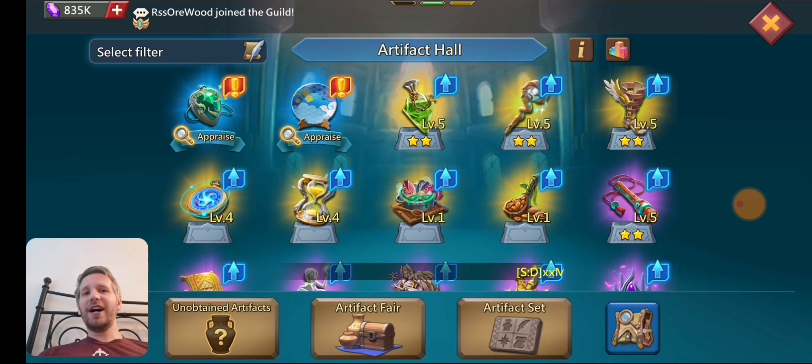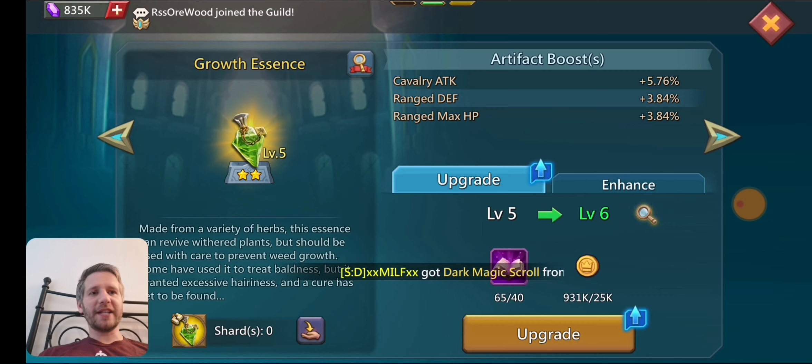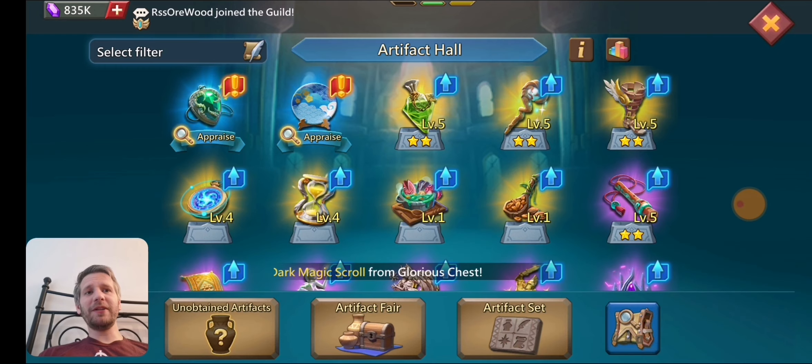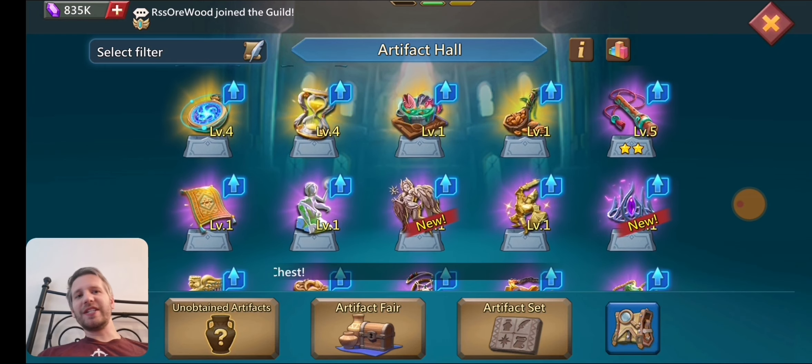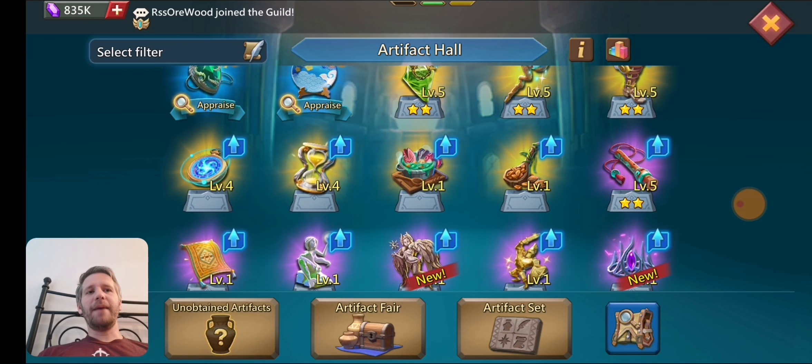You can see the ones I've got to level five. I wouldn't suggest going past level five, just because once you start upgrading past level five you start needing the purple ones and it gets really expensive. Up to level five, if you're doing it — I do multiples up to level five — it's more efficient stat-wise to do it that way. Once you hit level five and have everything there, then you can start the next step.